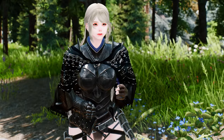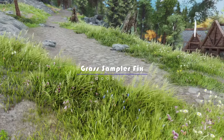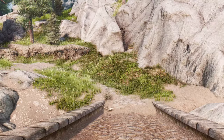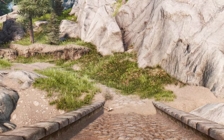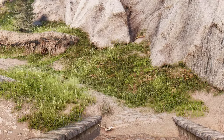The next mod is the Grass Sampler Fix. One of the key issues with the vanilla grass in Skyrim is the absence of anisotropic filtering, but the Grass Sampler Fix mod comes to the rescue. By forcing anisotropic filtering, this mod significantly improves the level of detail in grass, bringing out its true beauty.